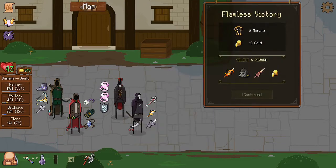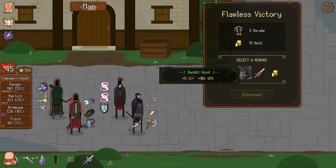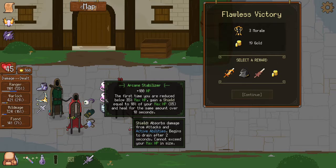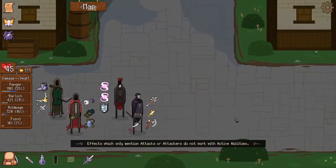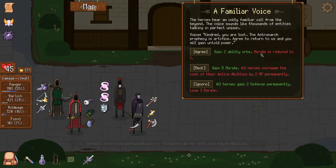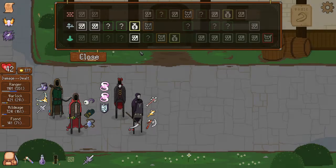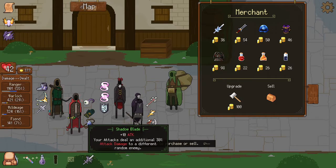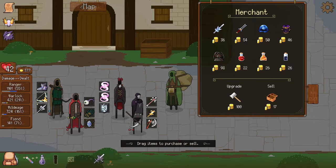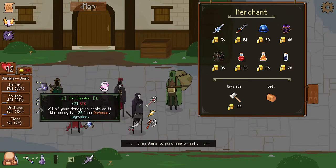This guy actually has a good attack speed — let's give him the rolling axe. Nothing really of value right now, at least not for this team. Let's go for another event. Definitely not the first one — let's go for the fight. Actually let's go for the shop to get some upgrades, just to make the run smoother. No reason to risk losing a lot of morale without reason.